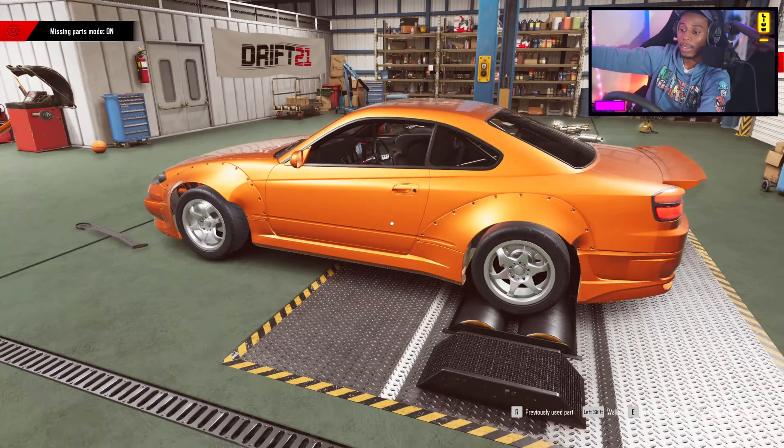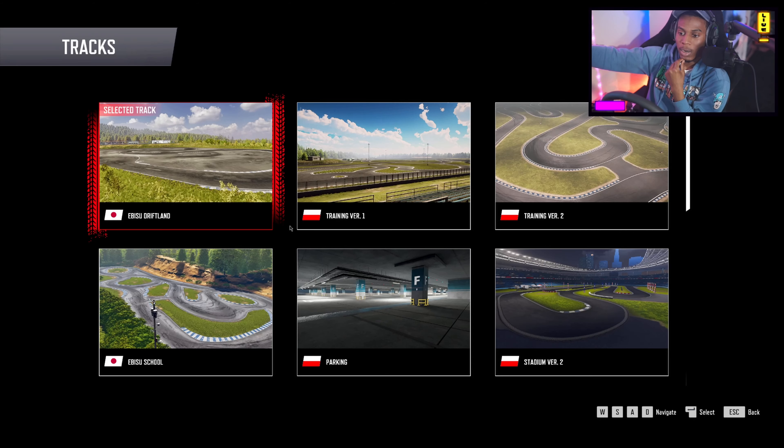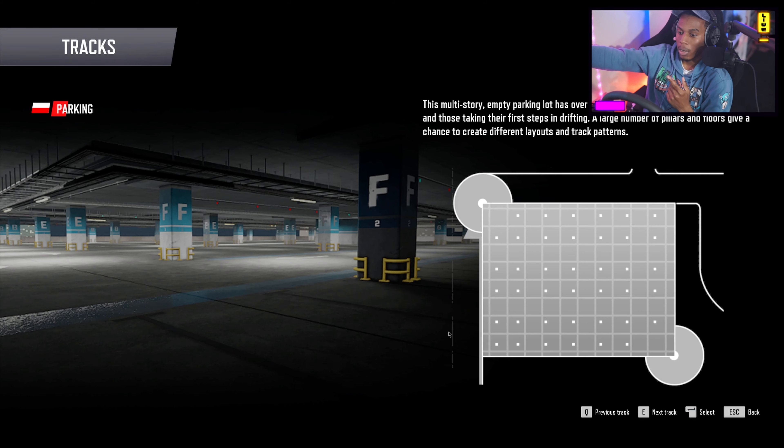Let's move it to the dyno. We're looking alright, man. We're going to go to single player with the car. What tracks do we have? Stadium version two, parking, episode school, episode Driftland, training version one, training version two, parking.